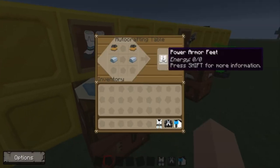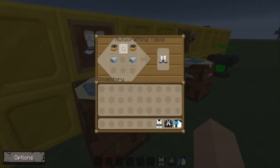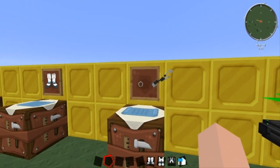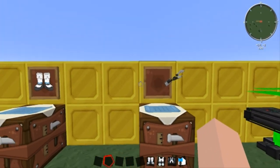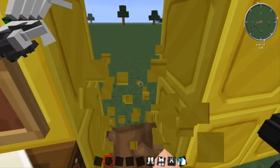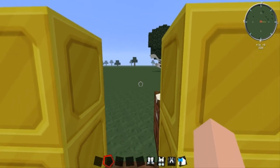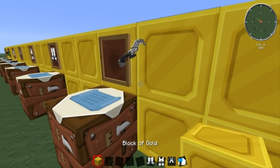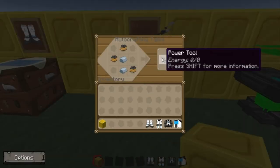And then here are the power armor feet. And then next, the last thing is the claw. This kind of looks funny, because it hangs off — if you're walking around the corner, it looks like somebody's reaching out. Just thought I should mention that. This is how you craft that.